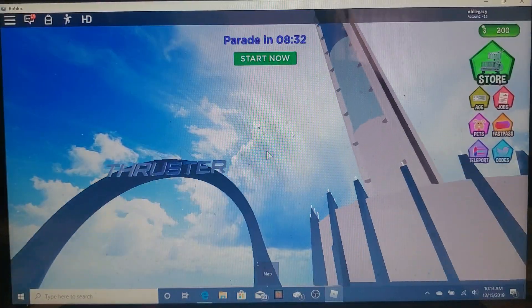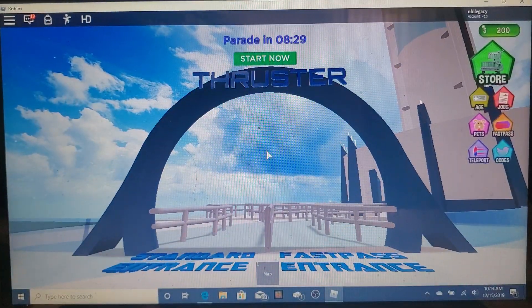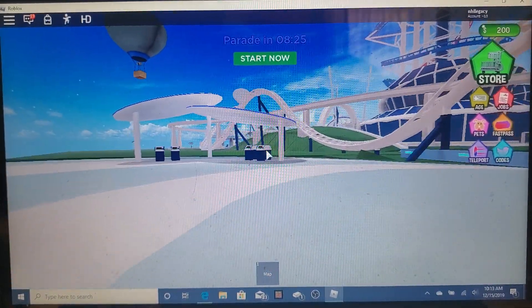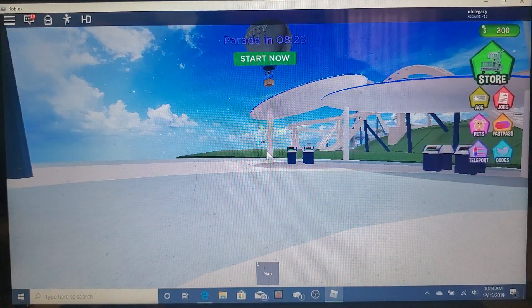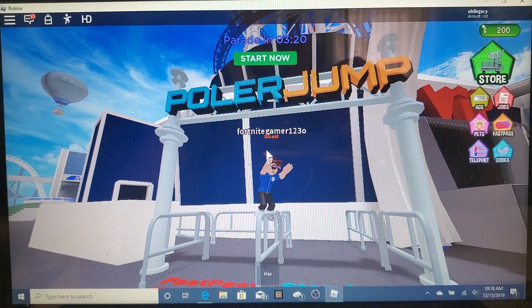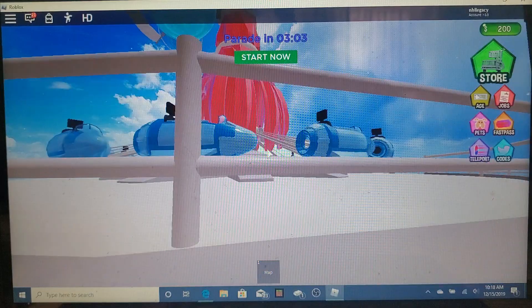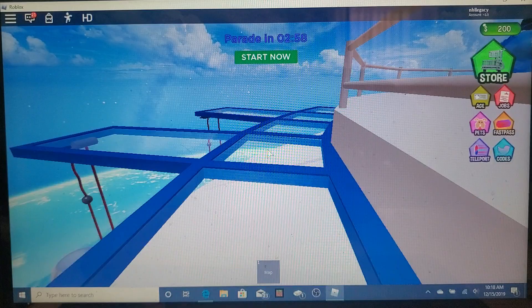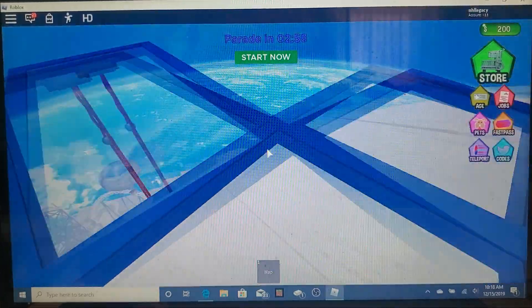There's a drop tower called Thruster but I'm not going to ride it — we've got to get out of here quickly. I might be able to catch the parade though. We're going to do the Polar Jump before the parade starts. There's also an Orbiter but we're going to skip over it since I don't have much time.